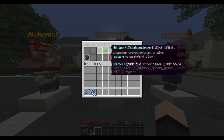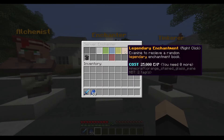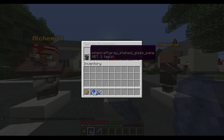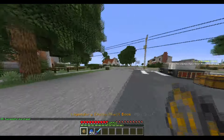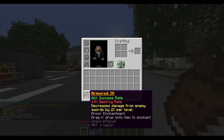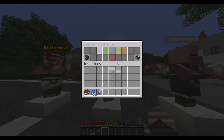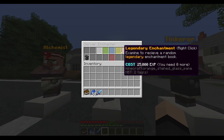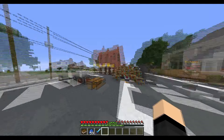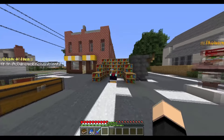You can see the costs are different for each group. Let's try it out by buying a Legendary Enchantment. We got a Legendary Enchantment book. You just right-click this and you open up a random enchantment — we got Armored 4, which decreases damage from enemy swords by 2% per level. You can get any of the enchantments available through the Enchanter. This is a pretty good balancing method for the server because you charge the amount you want, and because it's random, players need to grind to get the enchantments they want.